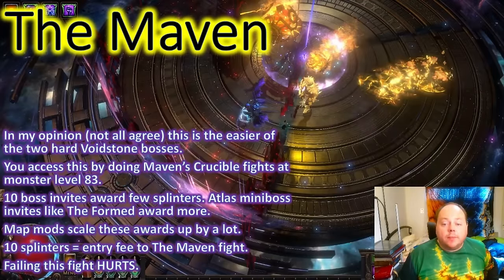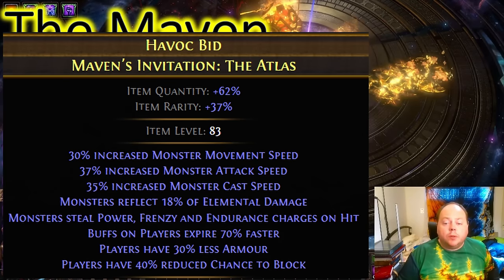Now let's get on to the Maven. In my opinion — and not all agree — this is the easier of the two hard Voidstone bosses. You can access this by doing the Maven's Crucible fights at monster level 83, which are the Maven's 10-way encounters that you build up to as you continue to map Maven-influenced, plus a number of special encounters. The special encounters are the quickest way to get there — for example, an arena fight against all four Shaper Guardians.